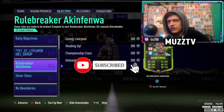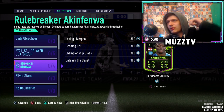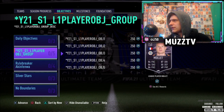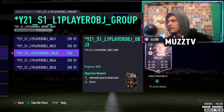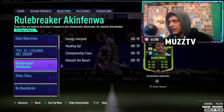Welcome back to a brand new video. Today we've got some objectives on a Friday — some pretty sick objectives here. I did predict we would get back Akin Fenwa at a little bit higher rated, but 74 is still very nice — a very nice pace boost and a decent shooting boost as well. Before I jump into the video, if you could drop a like that would be sick. For some reason it's coming up with a random code so I can't even see what the requirements are. Anyway, into the Akin Fenwa — I'll do a review at the end if you're interested in his stats.